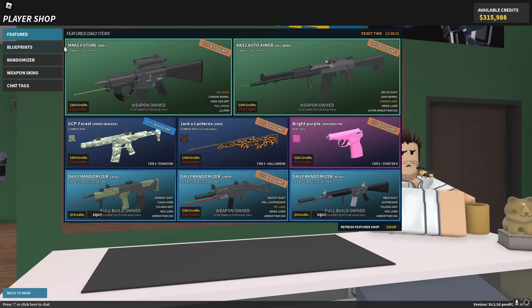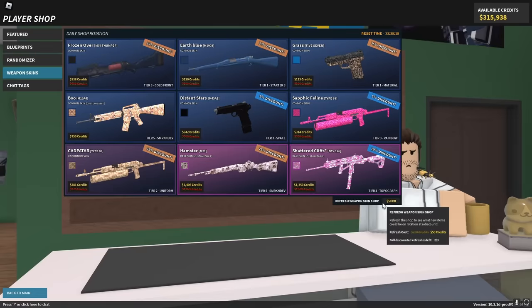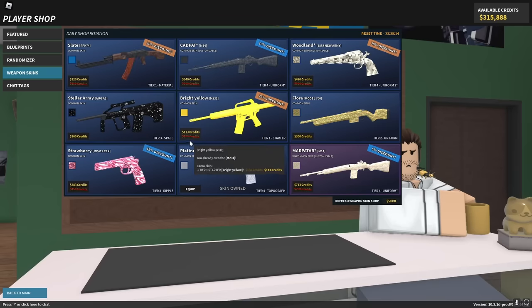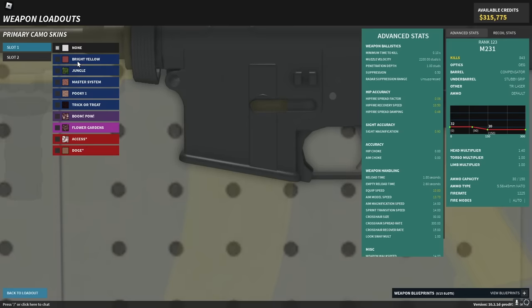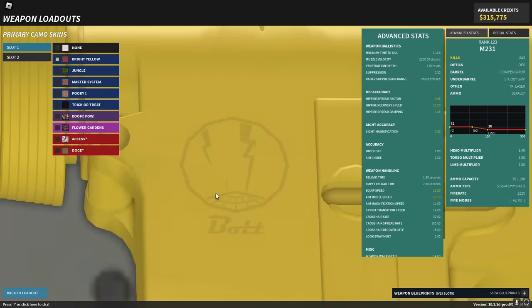Another thing you can do — though this is not going to be that effective — is go in and find weapon skins that have a discount as well. Do not refresh this, and honestly it's not even worth doing, but maybe you can get like five credits off because sometimes these will also be 99% off.